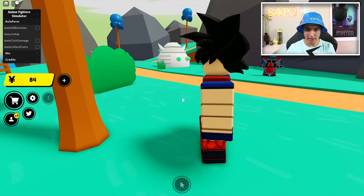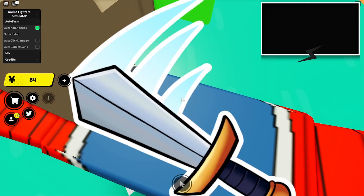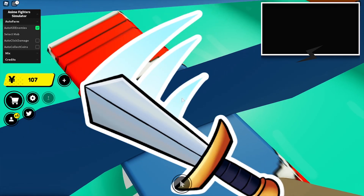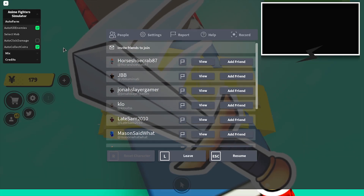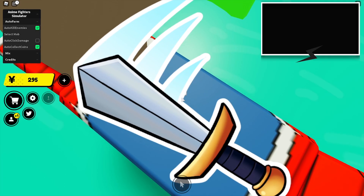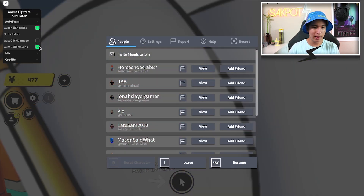Let's start with auto kill enemies — it teleports you to the default island and starts killing enemies. You won't be able to see a lot unless you scroll out, but I'm killing these guys super fast; they're already at 25% health and I'm already at 107 coins. You can also turn on auto collect coins, which picks up all coins on the map that haven't been collected yet — sometimes you can even collect other players' coins after they kill an enemy.